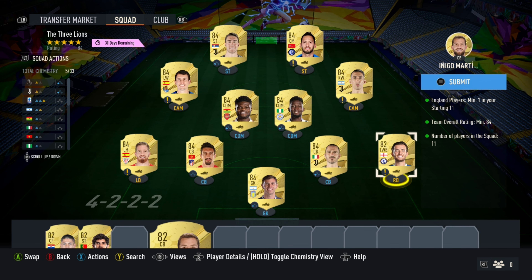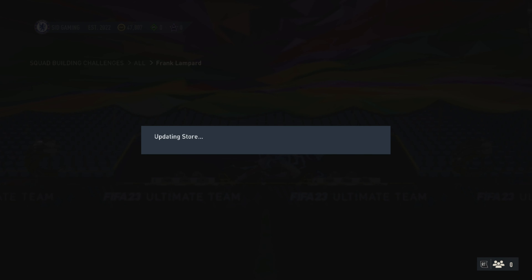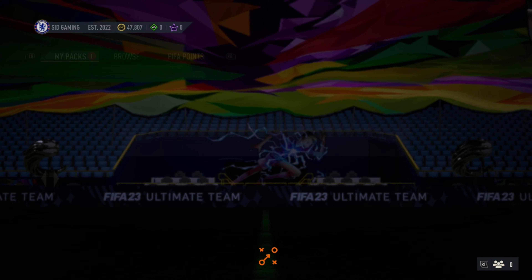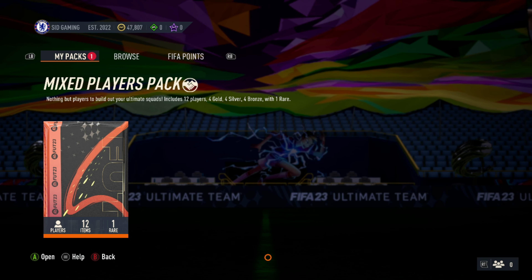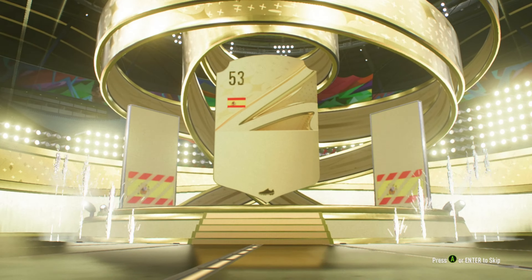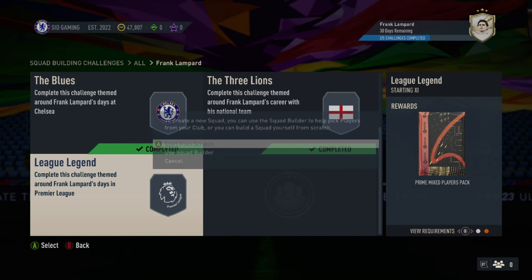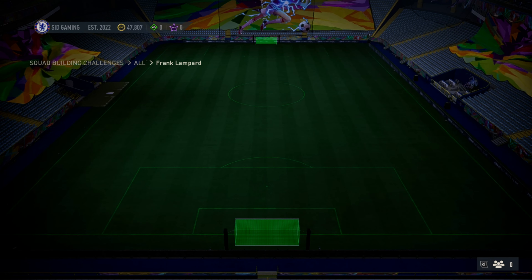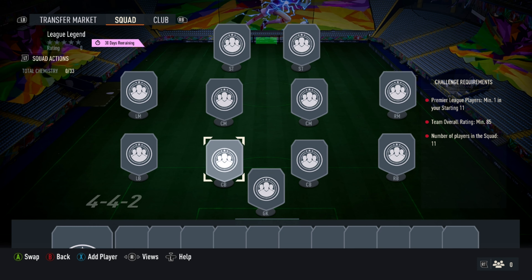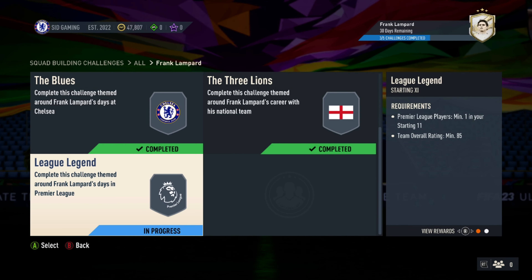Let's see what rewards I'll get — will I be lucky this time? It's a mixed players pack with four golds. One rare — let's see who that rare is. Good opening, goes to 84 — Carvajal! A good one. I think I can use it again for the next challenge. For this challenge I'll need an 85 squad minimum to complete it.